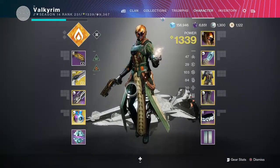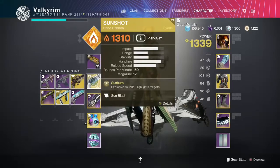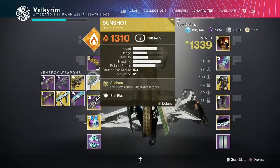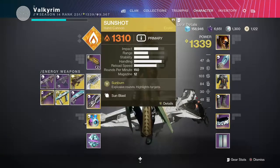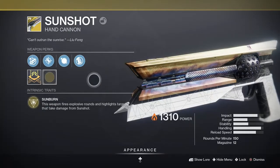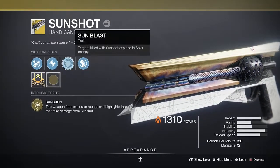Now let's take a look at the real meat of this build, which is the Sun Shot. If we're running two hand cannons, every time we accidentally walk over a brick both hand cannons are going to pick it up. So we need to be as efficient as possible with ammo usage, and thus we're only going to be using Sun Shot. This weapon fires explosive rounds, and in addition targets killed with Sun Shot explode in solar energy.